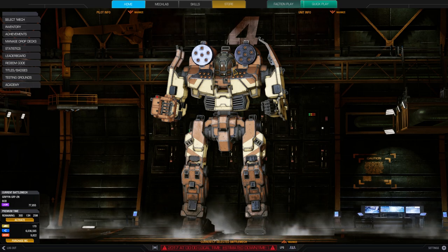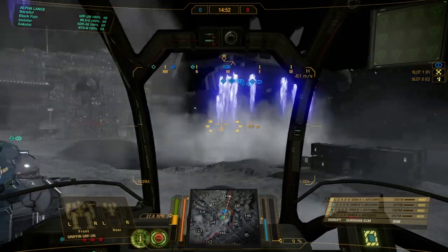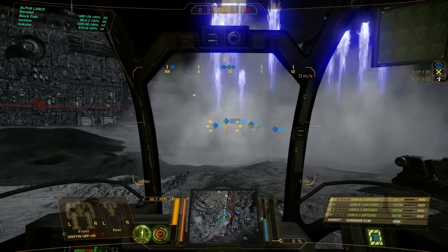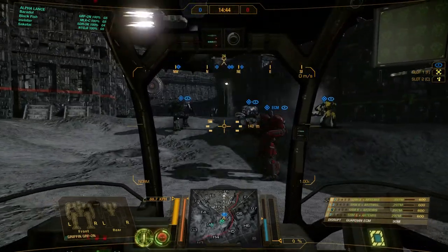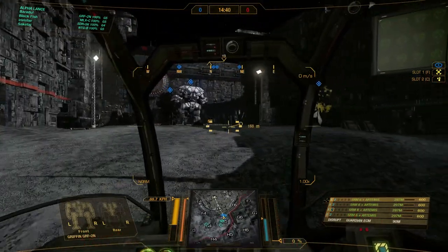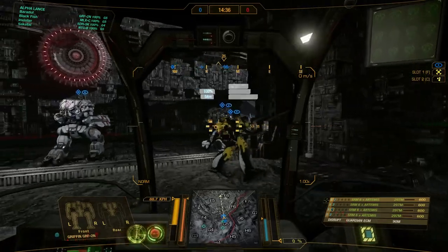That is the build and I hope you will enjoy the game that is following. Alright, let's hit the battlefield. We are playing HPG Manifold, we are playing Skirmish. What I want to do is stick to the assaults just to provide them with ECM cover. That Atlas also has some, but it's always good to have more — especially since he's not moving at all.